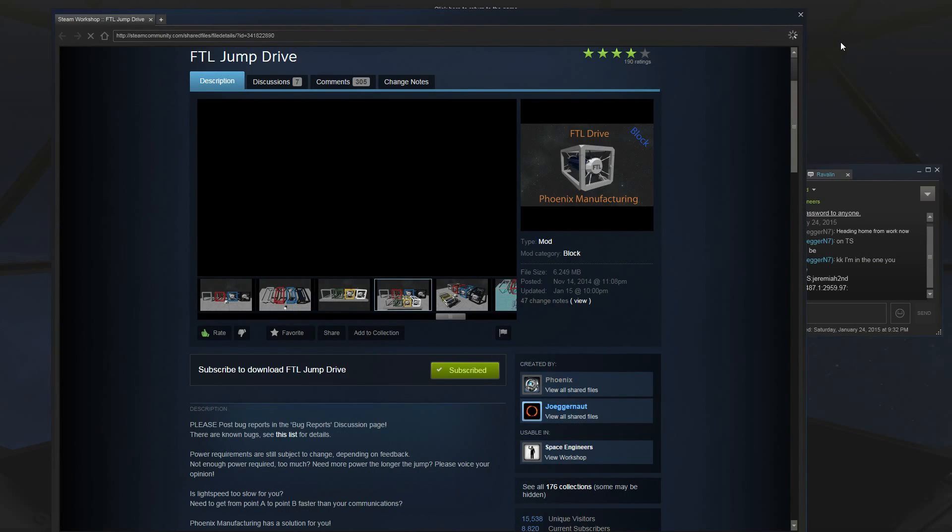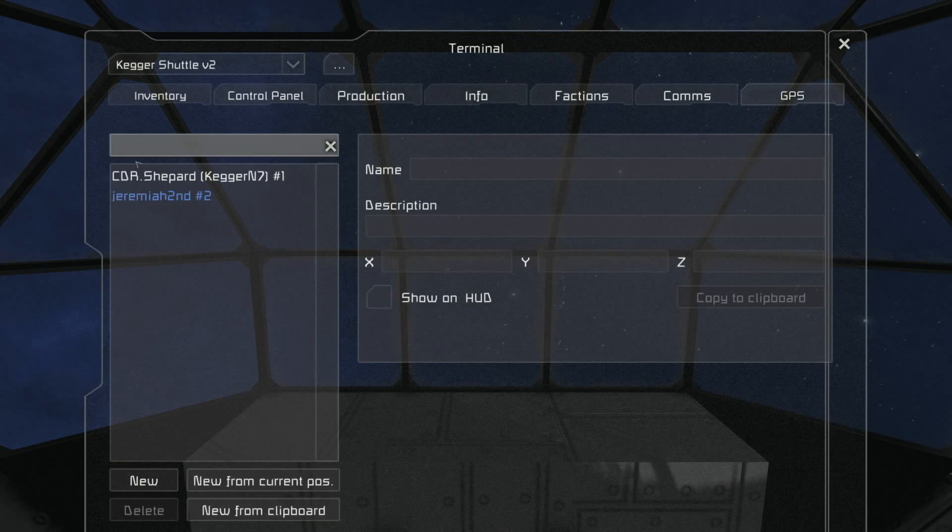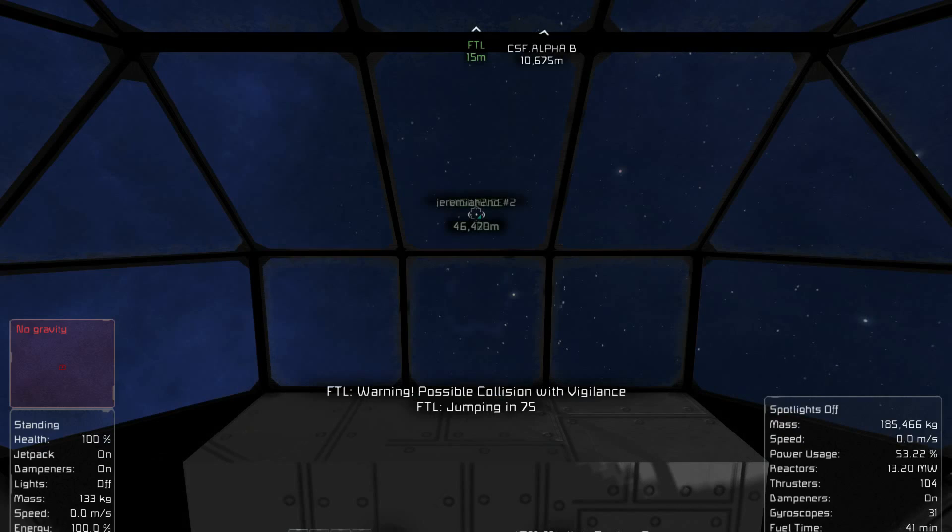Basically it allows you to drop large distances through space, which is very useful in the exploration mode. For example, you could have bases that are in multiple locations, save them to your GPS coordinates, and be able to essentially target your navigation and go to each point.